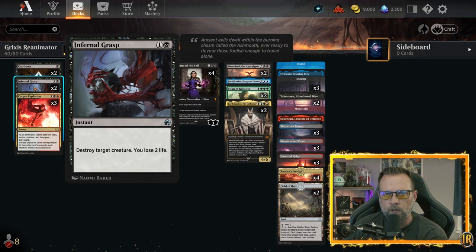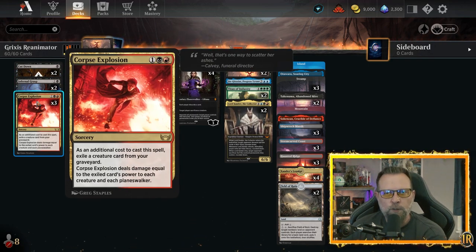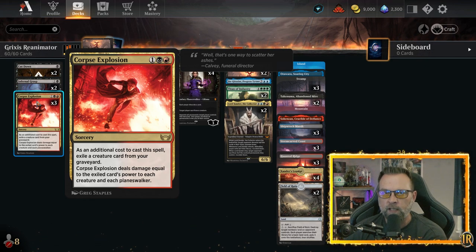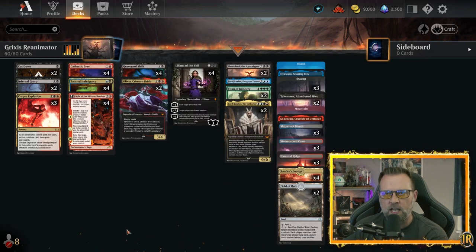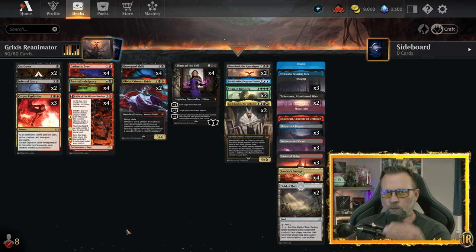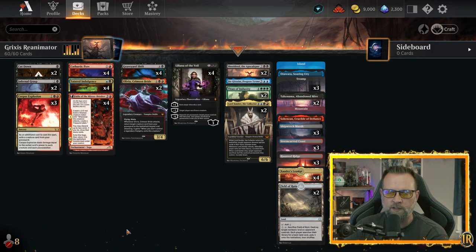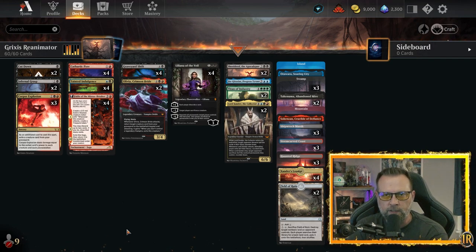In Grixis Reanimator we put creatures into the graveyard, and this is a card T. Stokes fell in love with — Corpse Explosion. It costs three mana plus exile a creature card from your graveyard, and deals damage equal to that exiled card's power to each creature and each planeswalker. It's like Burn Down the House but bigger. If you exile a Xander or a Titan, you're doing six or seven damage to everything on the board — it's a big planeswalker and board sweeper.